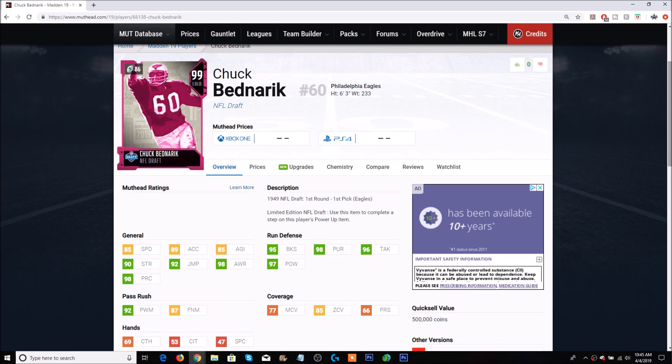Here's the limited time Chuck Bednarik card that has Twitter in shambles — everybody is picking apart this card. I'm going to be completely honest: this is Eagles theme team or bust. If you're not using an Eagles theme team, this is by far the worst 99 overall card I've ever seen. 85 speed, 89 acceleration — not a 99 overall card's stats. He does have 95 block shed, 98 pursuit, 96 tackling, 97 hit power — decent there. But pass rush is a 92 power move and 87 finesse move — that is not going to cut it for a 99 overall.